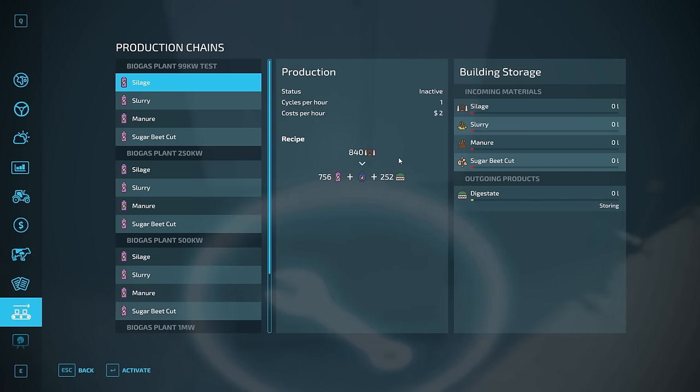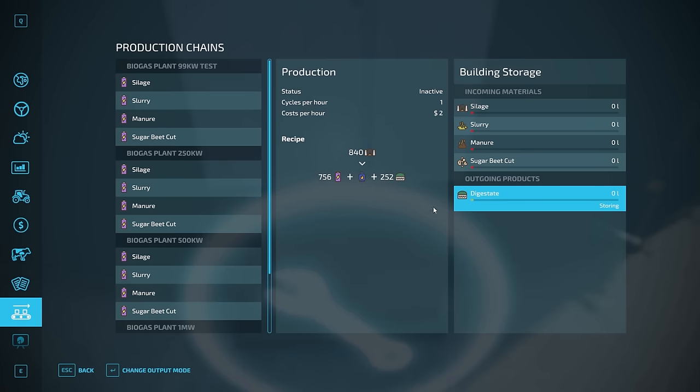Cycles per hour is how many times it's going to run the recipe every hour. Cost per hour is how much it charges you every hour to operate — I believe it only charges if it is actually running. The recipe shows that every cycle it's going to process 840 liters of silage and produce 756 units of power, methane, and 252 liters of digestate. So after an hour it's going to pay us for 756 units of electricity, and the digestate goes to your digestate output.